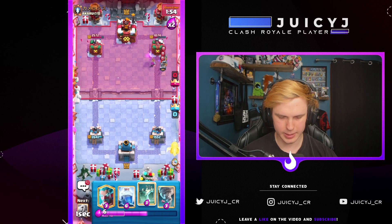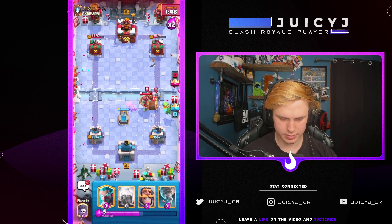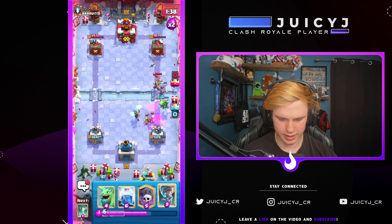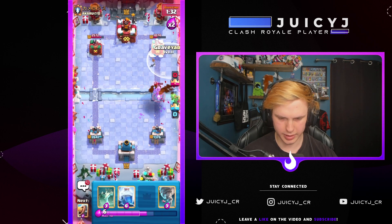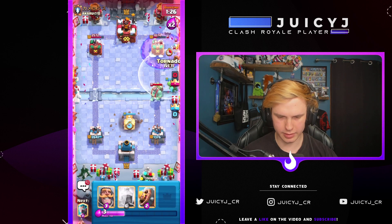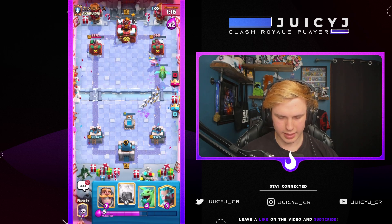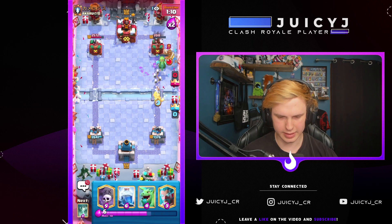Let's go Baby Dragon, Tombstone high plus a Barb Barrel for the Guards. Knight high for those pesky spear boys and Ice Wizard to make sure he doesn't get too much damage. He's gonna Fireball — expected — just gonna go Baby Dragon and then graveyard right here. Got my Tornado ready for those bats — very nice. Barb Barrel for spear goblins. We are very close. I think if I cycle one more Tornado it should be GG, and looks like that's gonna be it right there.